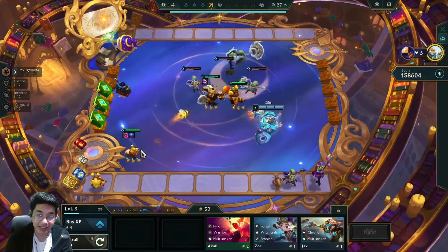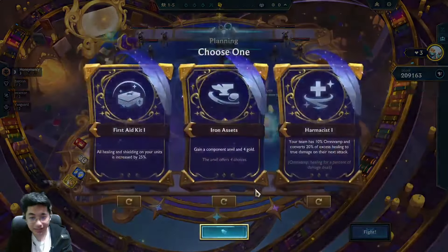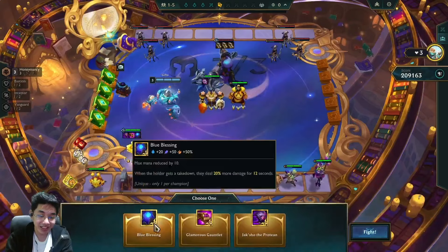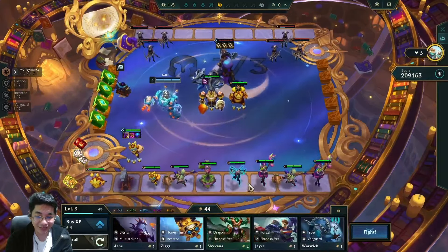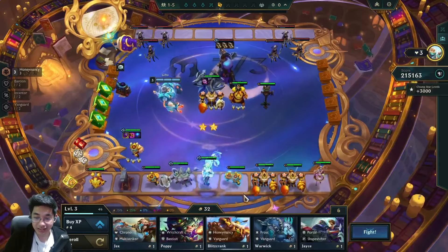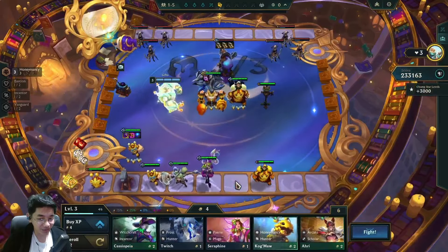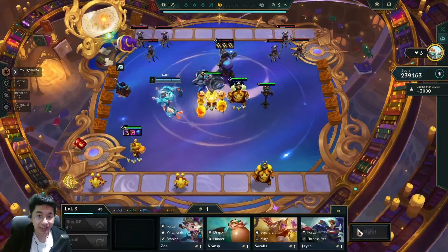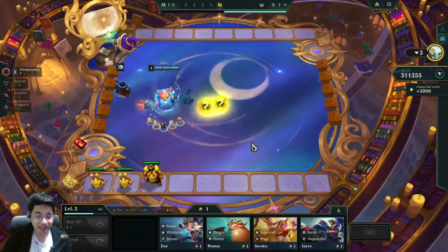Here we're just completing this stage, and on the J stage we're going to try to get our Ziggs 3 and Blitzcrank 3, because they're both one-costs. With Honeymancy you're still going to be able to get Veigar, and Veigar 2 is still very good here. On the roll down we're just picking up every one-cost we can get, rolling deep to get our Blitz 3 and Ziggs 3. We use our tiny duplicators and itemize our Blitzcrank as well.